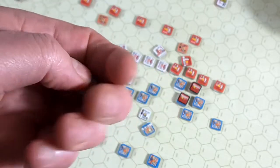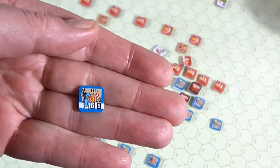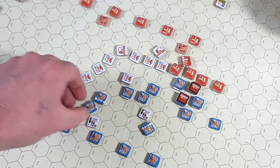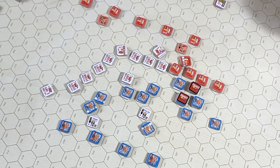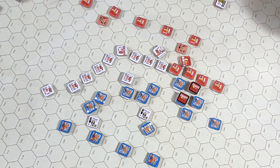When you rally from being routed, you're flipped to your opposite side and have a little white strip at the bottom of the counter showing you are depleted, with penalties in combat. This unit, in fact, has one cohesion hit on it. There was a lot going on in turn three, and basically both armies' commanders spent a lot of their actions rallying routed units and recovering units that took cohesion hits. Recovering is an order you can give to reduce cohesion hits by as much as two points.